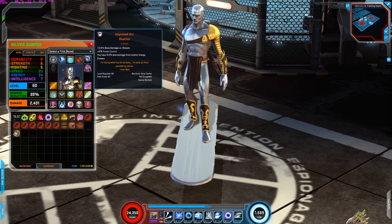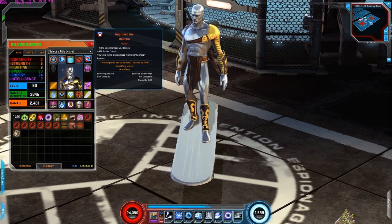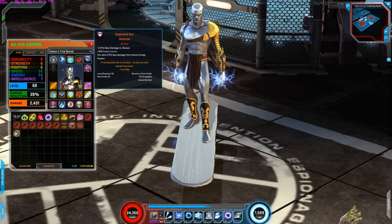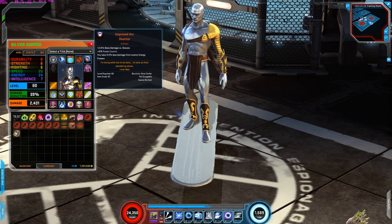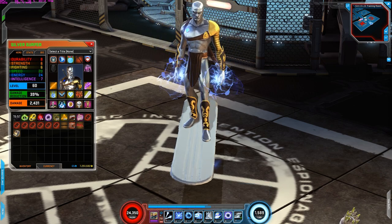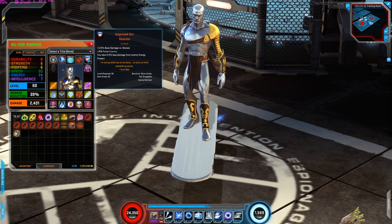Last but not least is Improved Arc Reactor. I'm using this for the damage to bosses increase, Power Cosmic increase, and you take 4.3 less damage from energy powers. Really good artifact, especially the Power Cosmic increase which increases your Power Cosmic or spirit tremendously. Because as I mentioned, his powers utilize a lot of Power Cosmic, so having that amount of Power Cosmic increase is really really good.